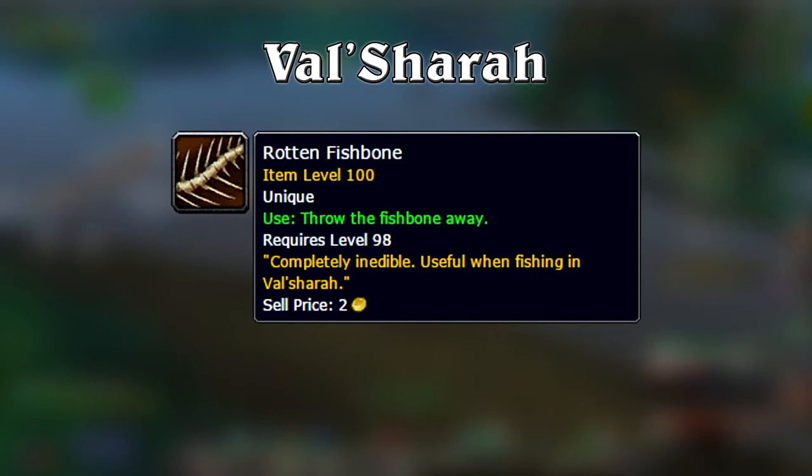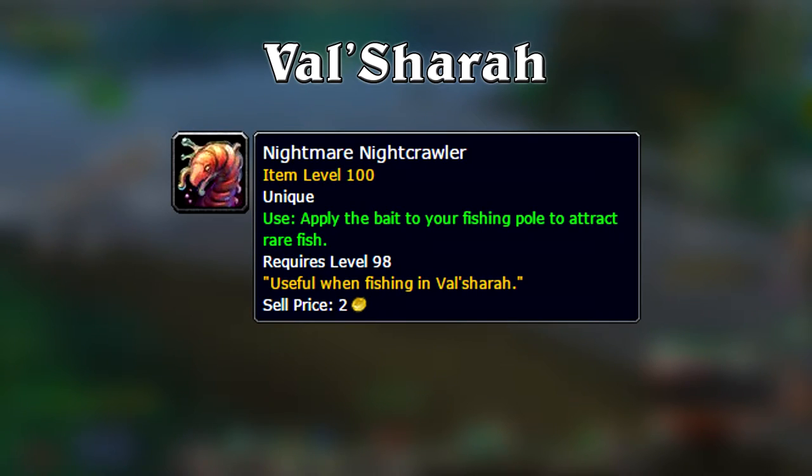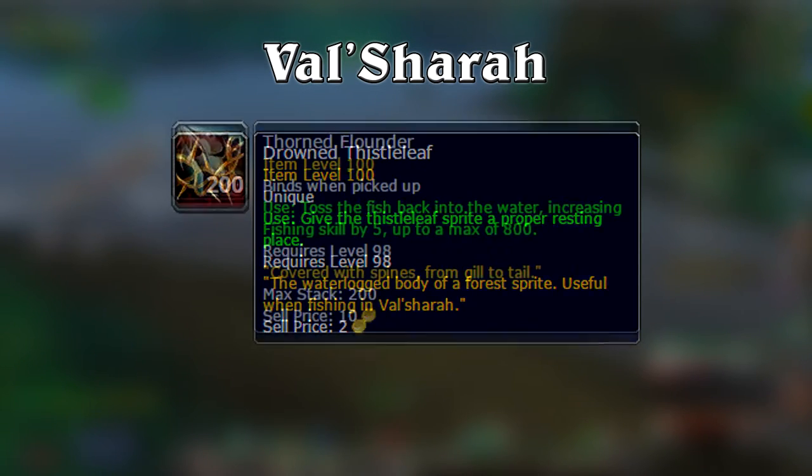In Val'sharah, using a rotten fish bone will summon a dryad that casts a buff on you allowing you to catch ancient mossgill. Finding a nightmare nightcrawler will allow you to catch the terror fins. Catching a drowned thistle leaf will let you fish up the thorned flounders.